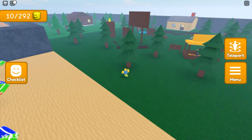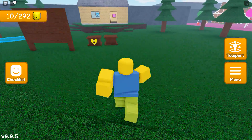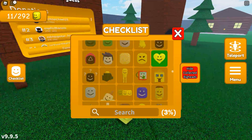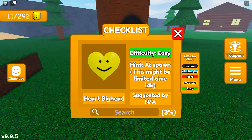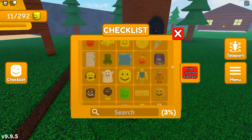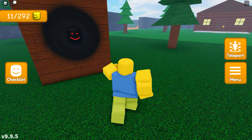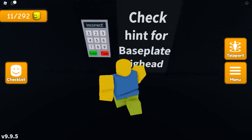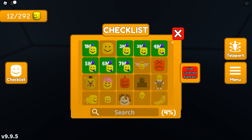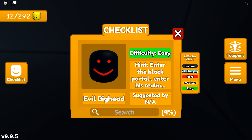Let's go over to this obstacle course looking place and see what the deal is there. Is there anything here? Broken heart big head. What was the hint for that one exactly? That's a different one — not the heart big head, the broken heart big head. There's so many of them. Check the hen for base plate instead. Evil big head — what's their deal? They are... enter the black portal and enter his realm.